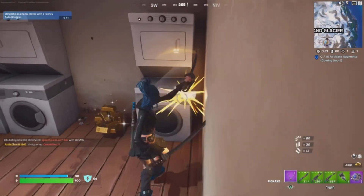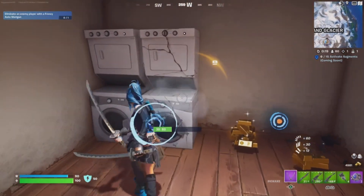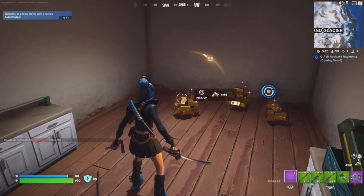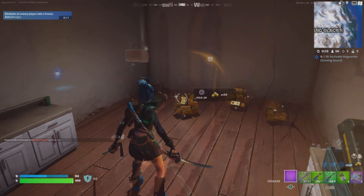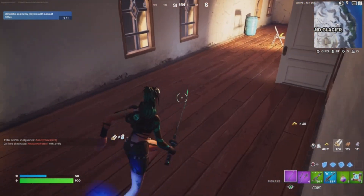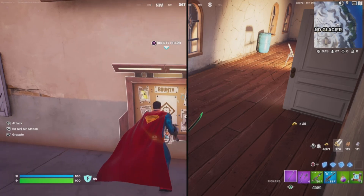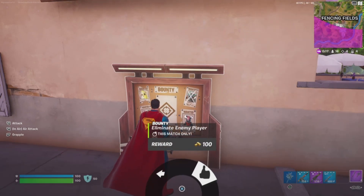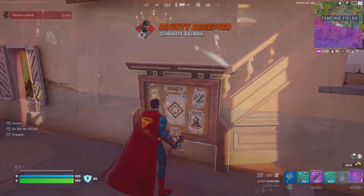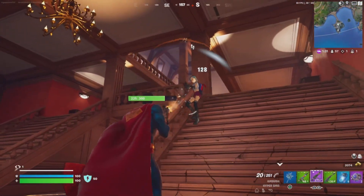Here's a tip for no-build players: washing machines, if you break them, can also drop gold. Build players might know this since they're always breaking things, but zero-build players may not. Also, save the gold from couches. Hitting a bounty board whenever you see one will award you 100 gold if you manage to kill the player you put the bounty on. Every time you kill an enemy player in Battle Royale, they also drop you 15 gold.